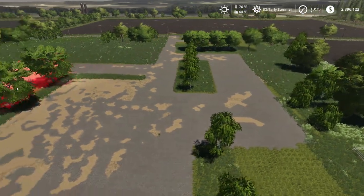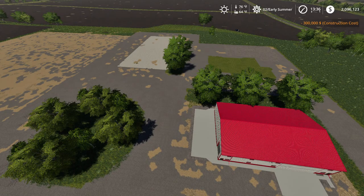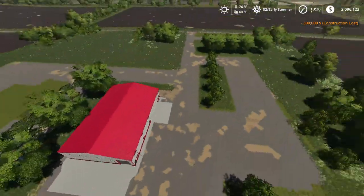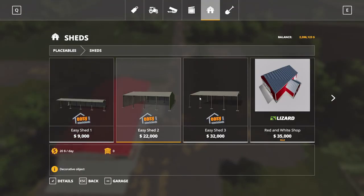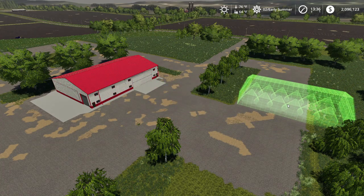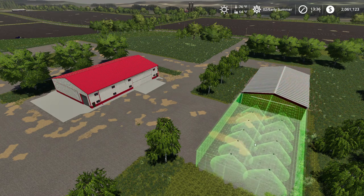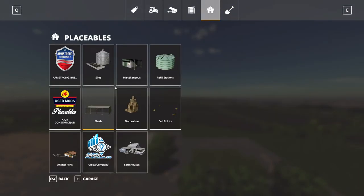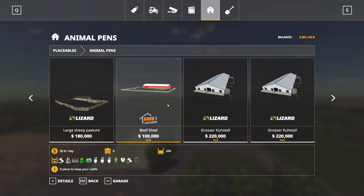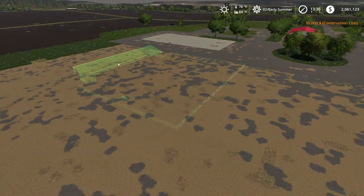And possibly some feedlot setup too. I forgot to activate the place anywhere, so let me get that done real quick. Then I think I'm going to go with the cold storage shed over here for all the equipment - make it a nice easy drive-through area. Then let's grab some cattle pens. I want to use this one - it's a nice feedlot beef setup.